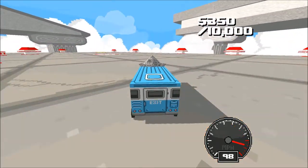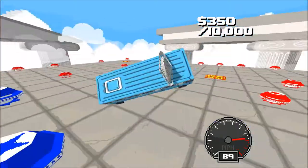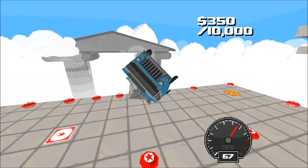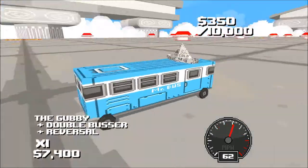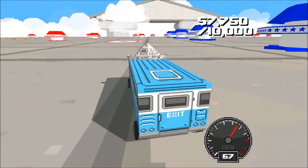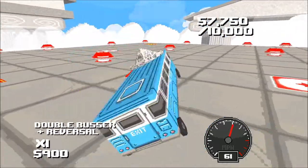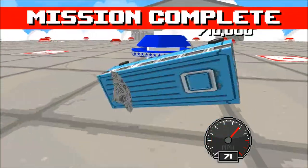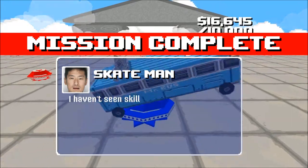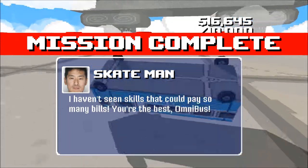Here we go, getting a little speed, trying to bounce it off one of these bad boys. Look at that — serious tricks right there. Don't go off the edge, come on Mr. Bus, you got this. The guppy! Holy crap, we did the guppy! I can't freaking believe it — 7,000 bucks! Double buster and reversal. Murica, murica! Mission complete. I haven't seen any skills that can pay so many bills. You're the best Omnibus. Thanks game man — I've never seen skills that can pay so many bills either.